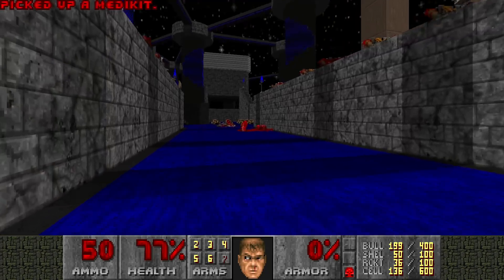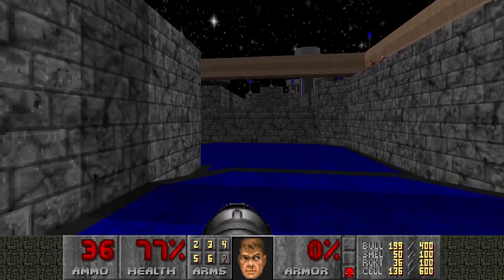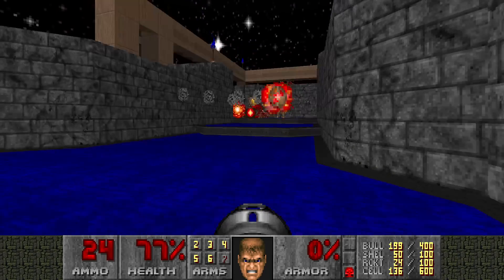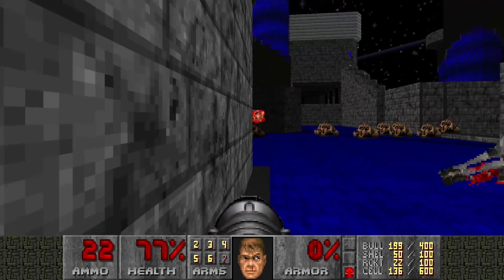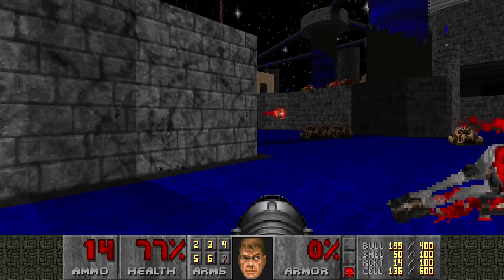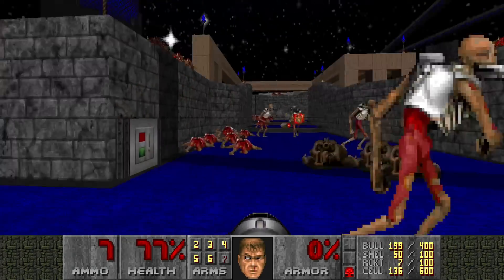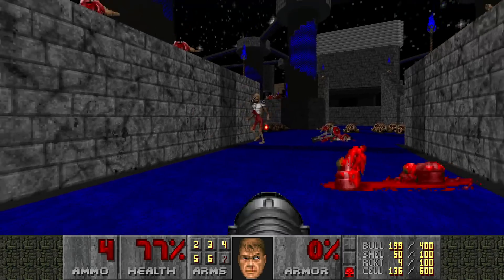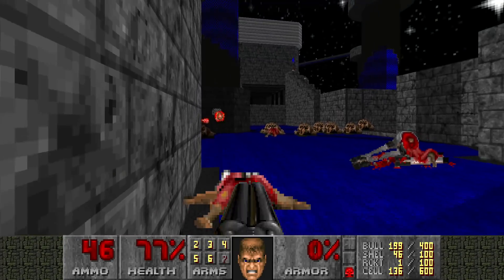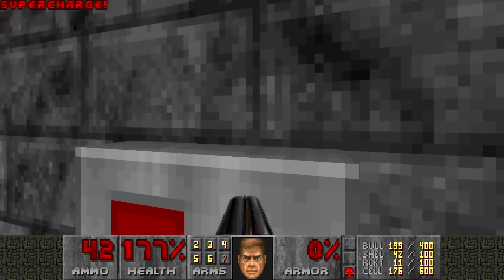We're not done yet. Because after you press the third switch, this happens — a big group of Revenants, always fun. I need to get rid of these missiles. This is another reason to save Plasma just in case I run out of rockets. And we got a supercharge — very nice. Let's get out of here.